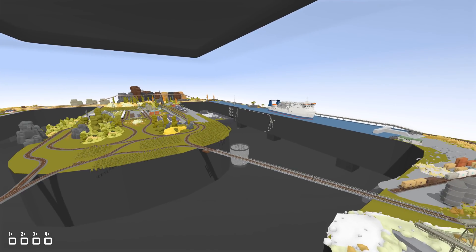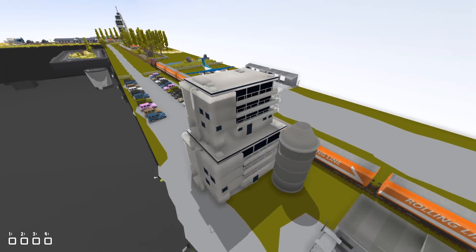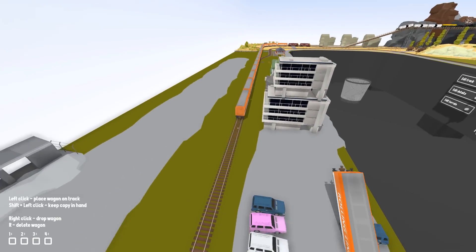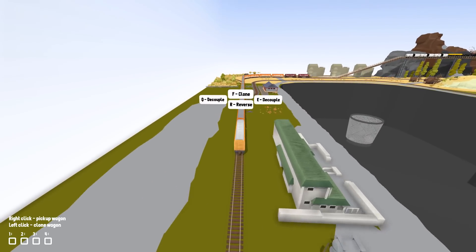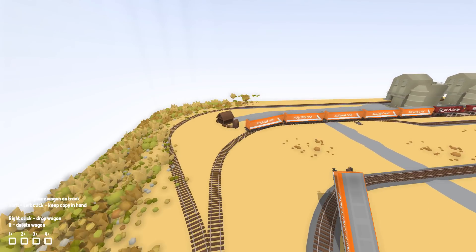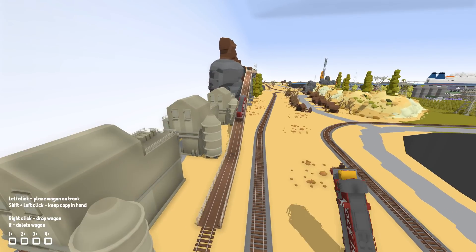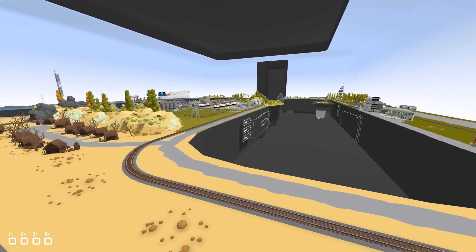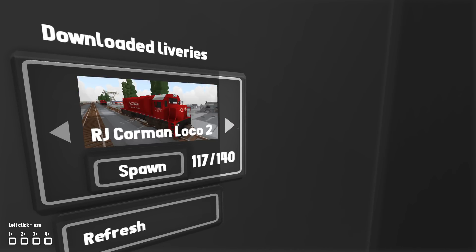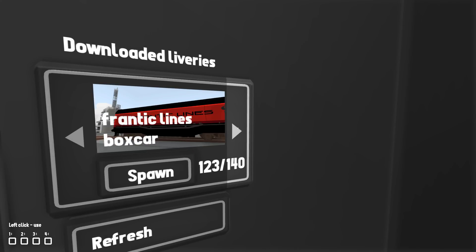We're back in the main room now. One of the things I see going around is this train over here — and this isn't even a Frantic Lines train, so we're gonna have to get rid of it. We're going to replace it with a Frantic Lines one because we have loads of Frantic Lines cars that are really different, and I think it'd be really cool to add different ones. Let's go ahead and get rid of this massive train and find the Frantic Lines one. There's a diesel which is here — nope, it's not that one.